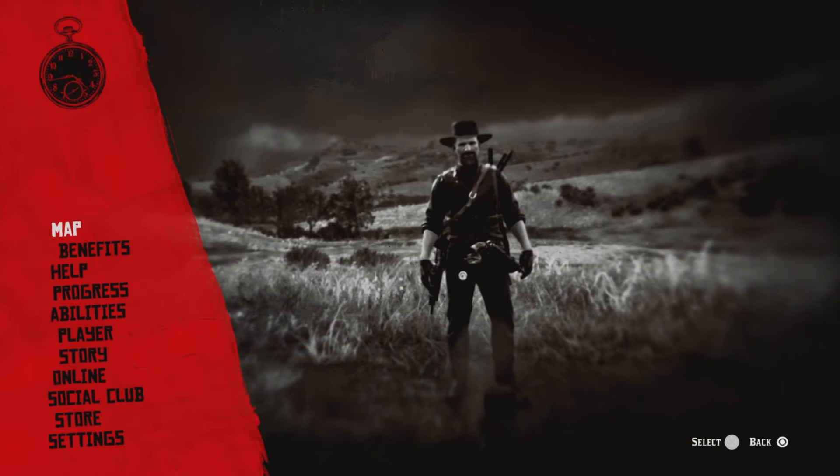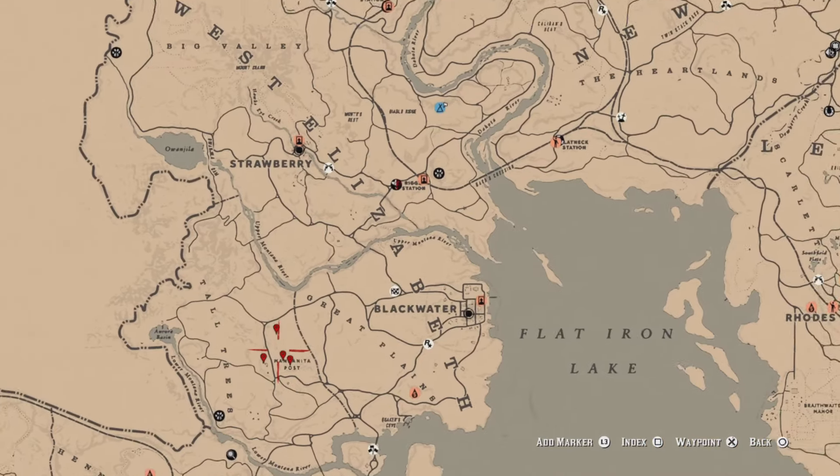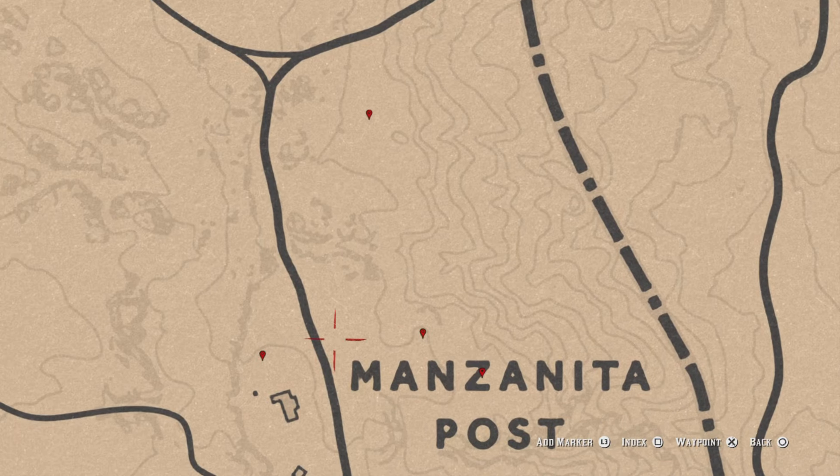Five hummingbirds sage picked. I'm heading over to Manzanita Post. I put down four markers over here because four should be enough. These four markers indicate the hummingbird sage — one over there, two down here, one up top. Pause the screen if you have to, pick your four, and that challenge will be complete.